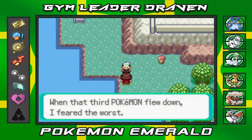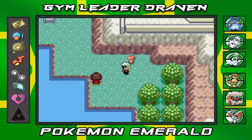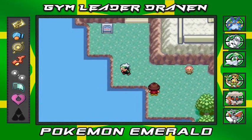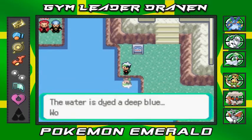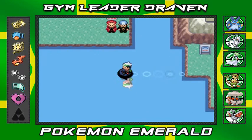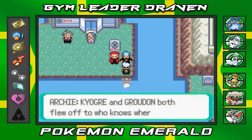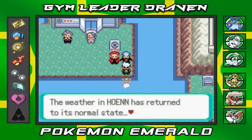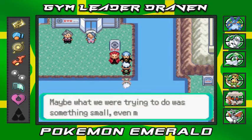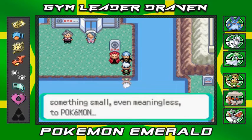We surf over to check on the two NPCs. One says Kyogre and Groudon flew off to who knows where and the weather in Hoenn has returned to its normal state. Maybe what they were trying to do was something small, even meaningless to Pokemon. Another NPC says after all their fruitless scheming the one Pokemon's simple actions put everything right, as if nothing had happened.